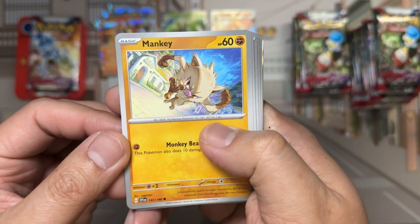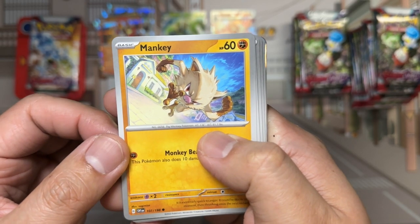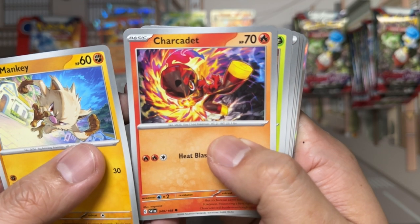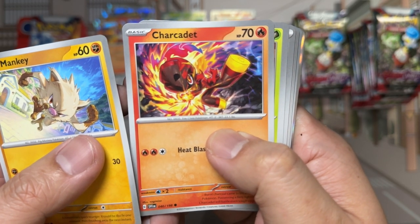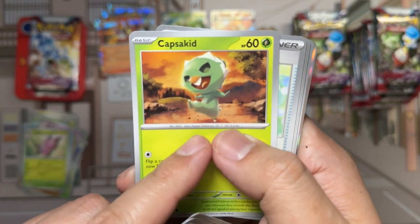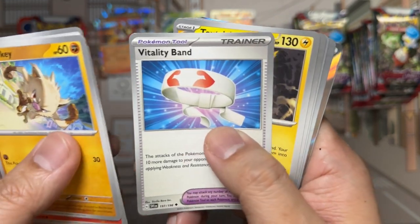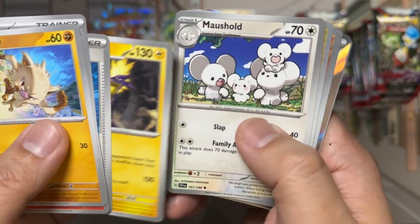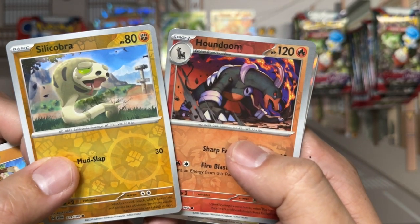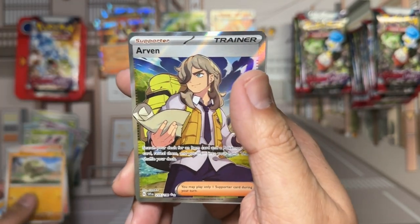Mankey — always loving dynamic poses that show movement. Charcadet, about to do a Hadouken of course. Cap's Kid, looking a bit like a character from Legend of Zelda. Pack contents: Potion, Vitality Band, Toxtricity, Moshol. Two reverses: Silicobra and Houndoom. Followed up by our trainer Arvin — our first full art trainer.